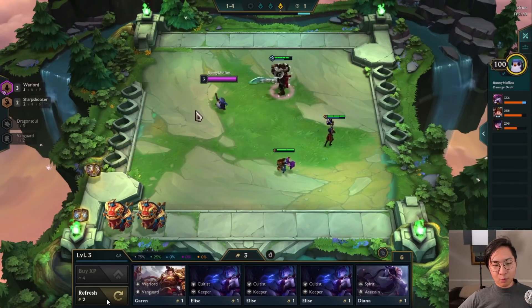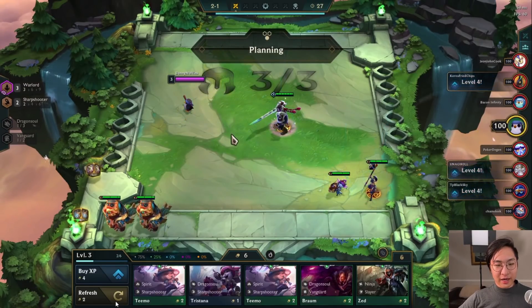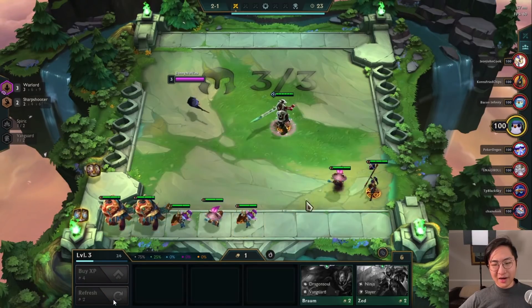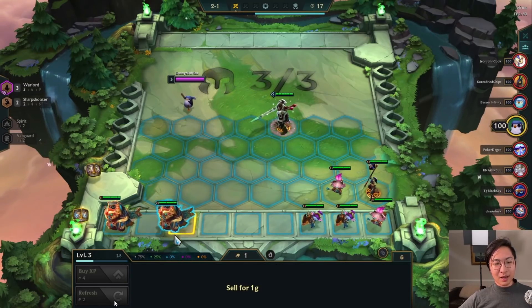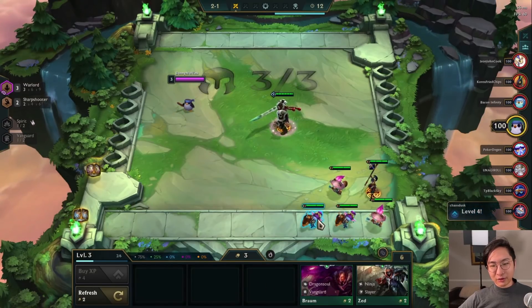I get a Chain Vest, which is interesting. Obviously I'd want a Quicksilver component instead. However, Chain is still really good because I could build the early game item Locket of the Iron Solari. It did get nerfed a little bit in the recent patch, but it's still a really good item in the early game. They just nerfed its late game a little bit more, so I'm not really afraid of that right now.